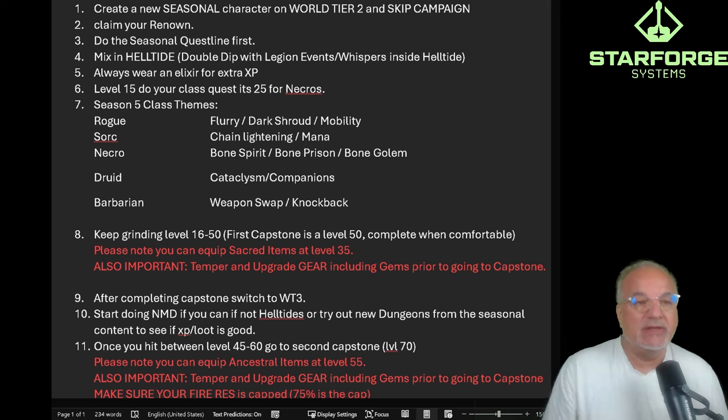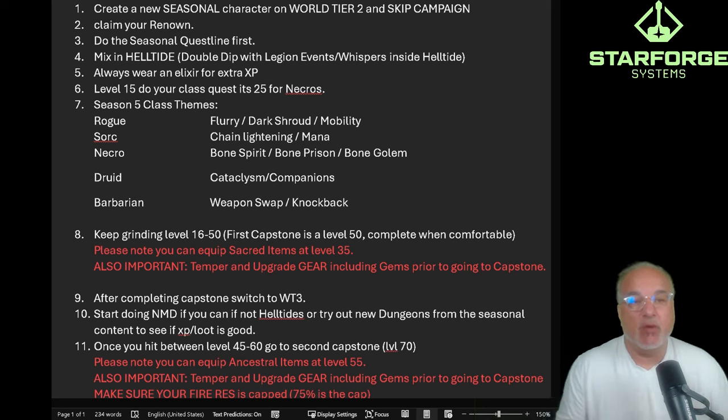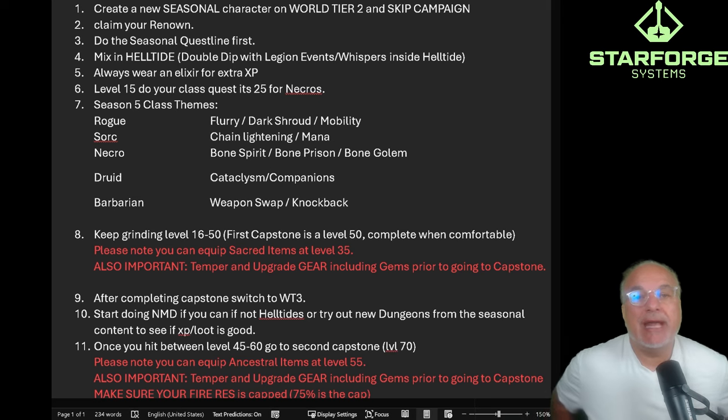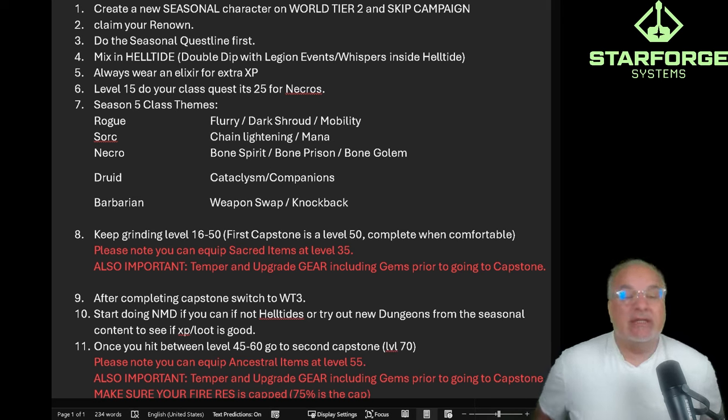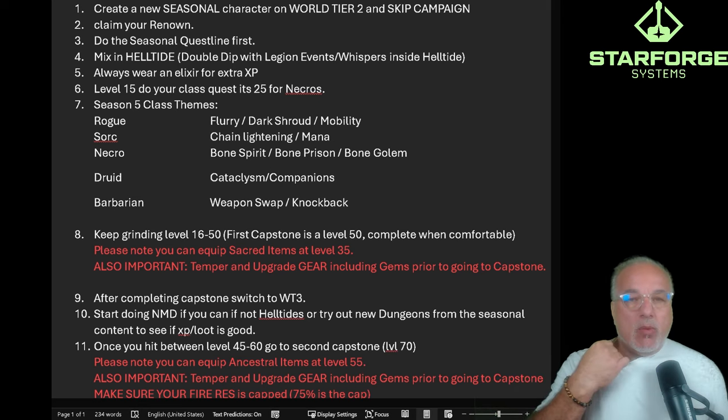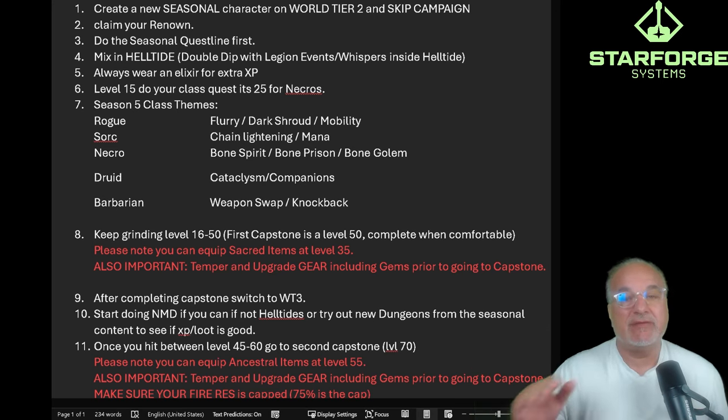First, create a new seasonal character. I highly suggest you do not start in World Tier 1 — complete waste of time. The higher the world tier, the greater the XP you get, and they were further buffed in Season 4. I highly recommend you start in World Tier 2 and skip the campaign. Second, claim your renown. For those who've completed it, claim it. Pro tip: get your renown done — you only have to do it once, it's account-wide, and it saves a lot of headaches for future seasons.